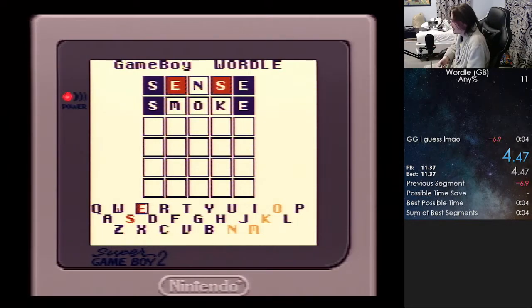So yeah, basically the tutorial for this game is: know what word it is, hold down an input, figure out what word you need, hold down an input, type it as fast as you can, and gg.